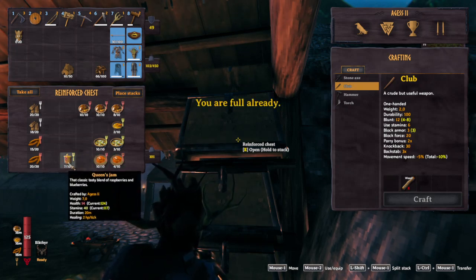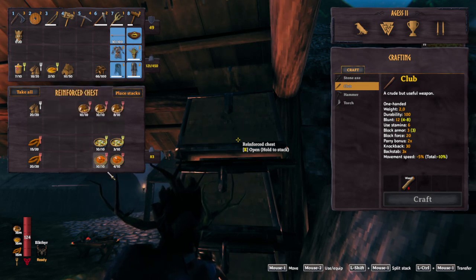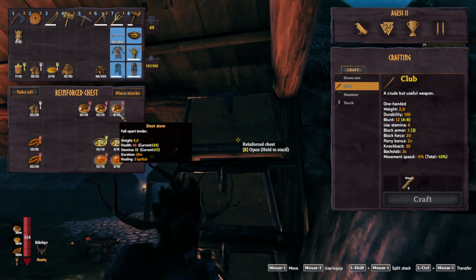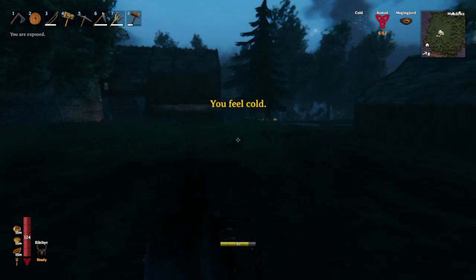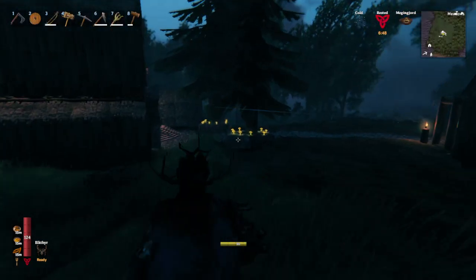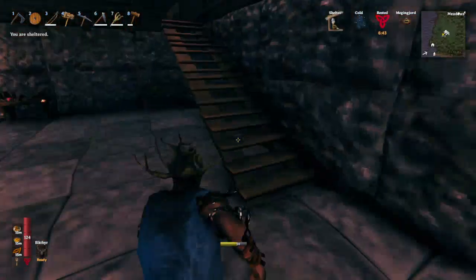I'm trying to get rid of some of this other stuff, the less important ones, but I do need to make more carrot soup. I think this is the better stamina one - no, that's health, that's the better stamina one: turnip stew. So yeah, we'll be working on that just now but not right now. And I need to make some more arrows, so I need to see if we've got fine wood lying around the base.